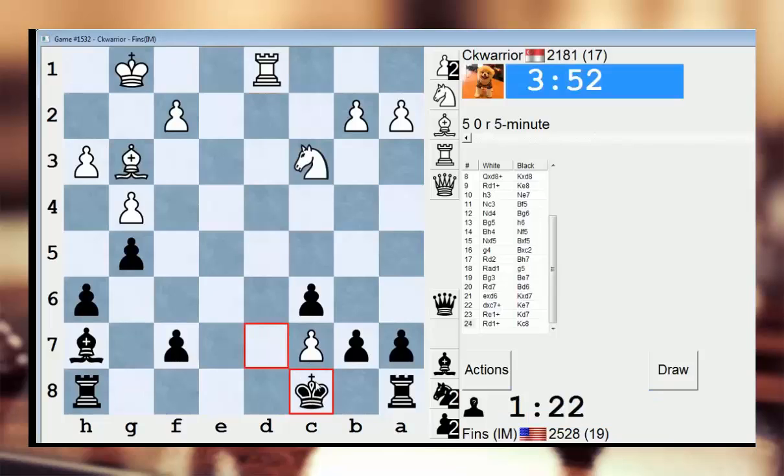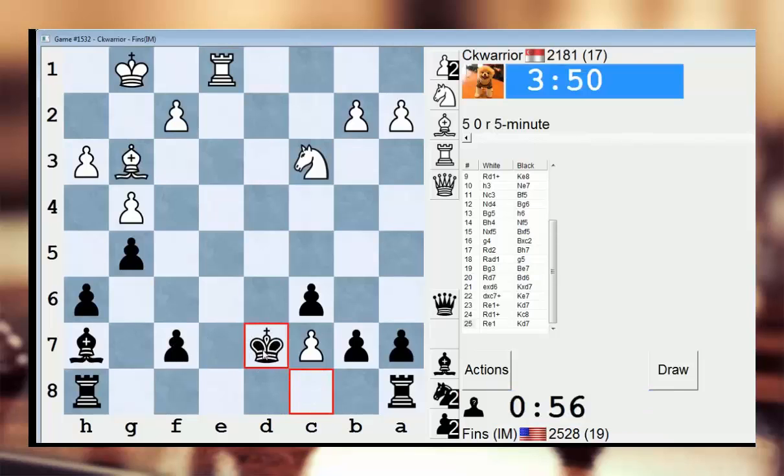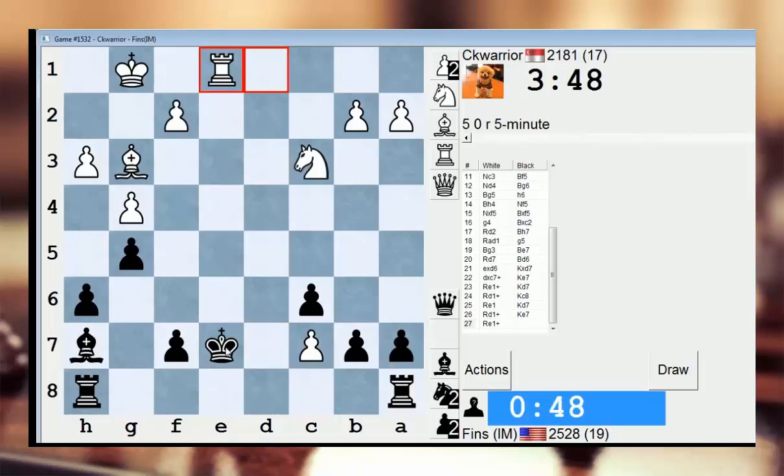I don't want to draw. But he's going to get into e7 — that's super lame. I don't know about this. Okay, let's run away. Check. Check. Might be too risky to play for a win, with this amount of time I have too. Check. Check. Check. Alright, I'm just going to take the draw.